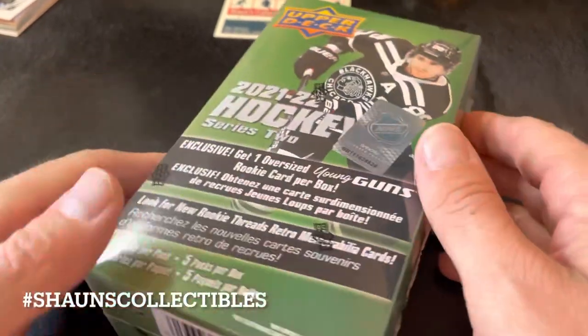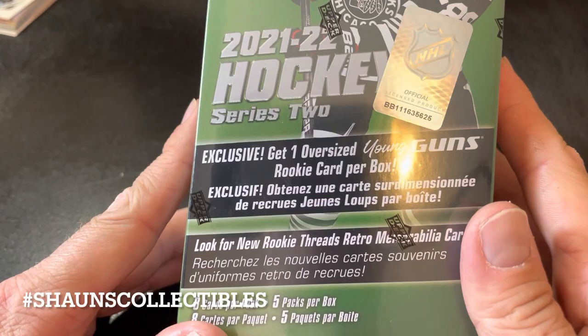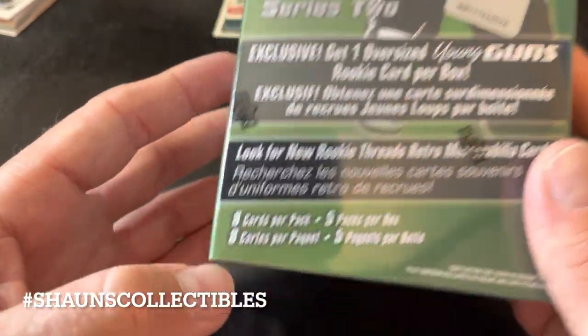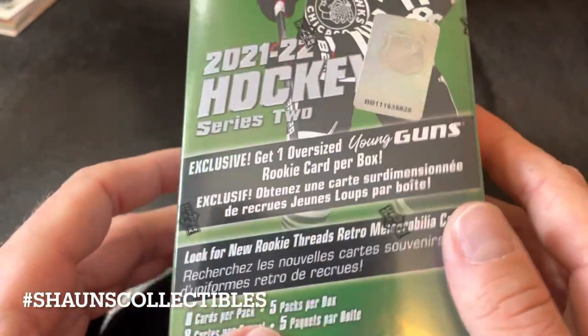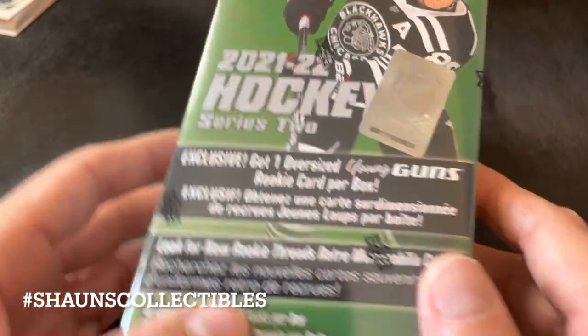What's up everyone, it's Sean here from Sean's Collectibles. Today I got a 2021-22 Upper Deck Series 2 blaster box. The usual stuff — one oversized Young Guns rookie card per box, eight cards per pack, five packs per box, and the Young Guns ratio is one out of every four packs. So you should get one Young Gun, maybe two if you're lucky.